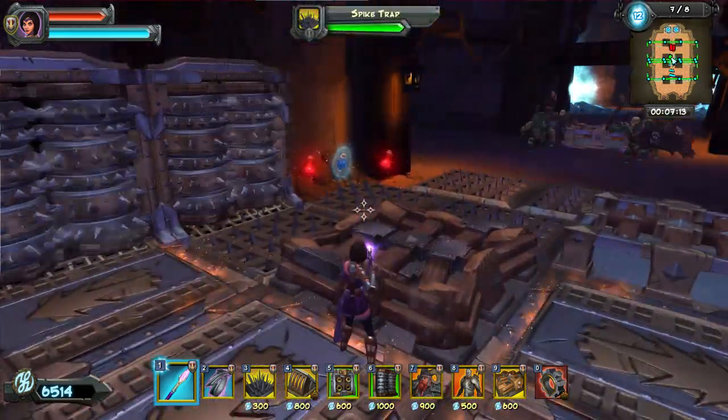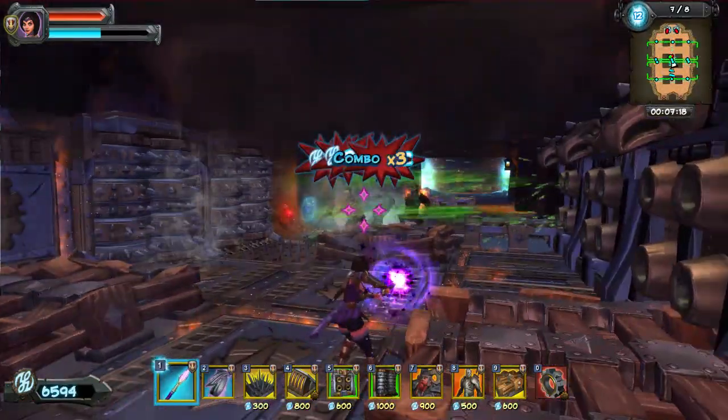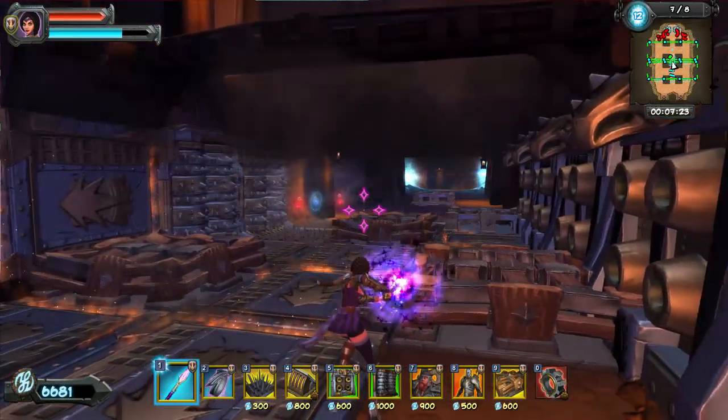I really like this setup because after wave 2 you don't really have to deal with the sappers, because they blow up most of the barricades near the rift — or near the starting point for the orcs.